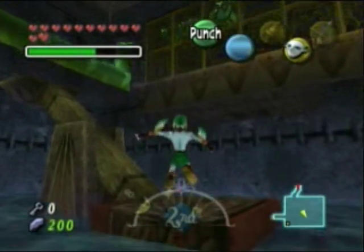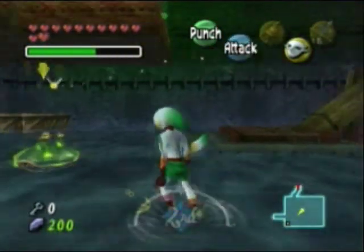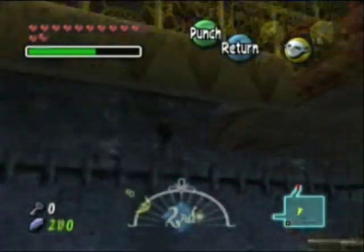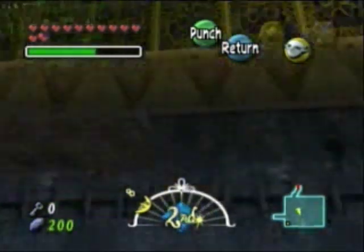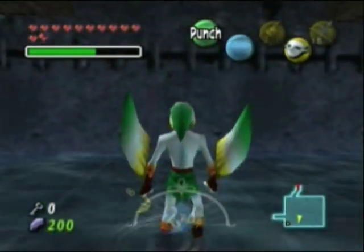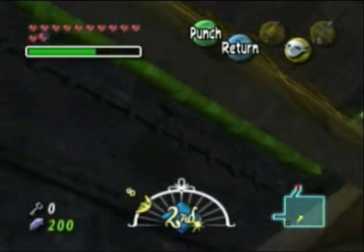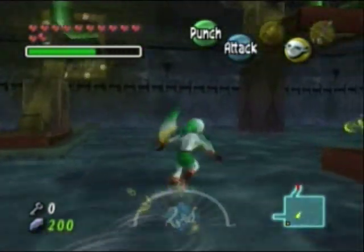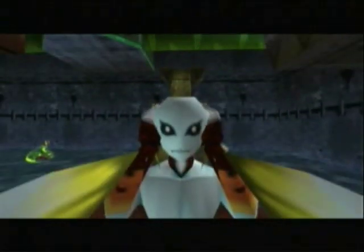I didn't know you could do that as a Zora when I came here the first time. So I was thinking you had to pick up the barrel and use it to get up here, because in this room you can see another area with a treasure chest in it up here. And there doesn't seem to be any way to get into it, except for a hole in the floor down here. So I was thinking you had to bring something over here and climb on top of it to get up there. But I tried everything in my power and I just couldn't think of anything.